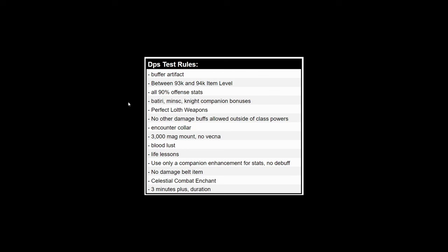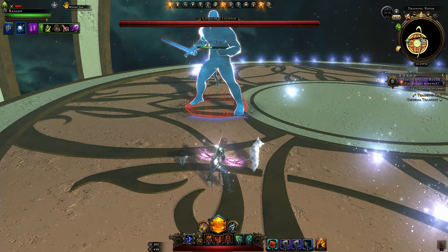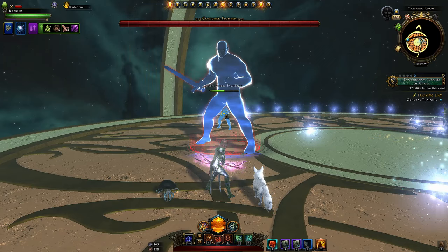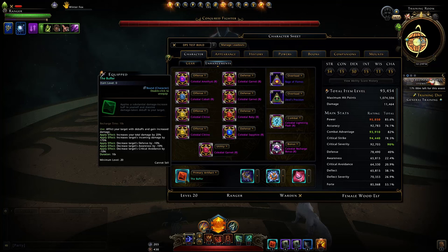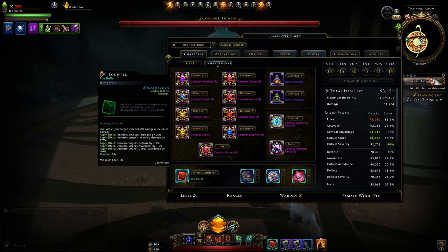This is all optimal settings, but we're doing this for all classes so it's fair. The build and other test requirements are as follows. It's very important to have a three-minute-plus test, and you can end just after your fourth artifact call beyond the three-minute mark to get the highest DPS. These tests have to be done on the preview server because we use the buffer artifact, which simulates being in a full party where you have artifact calls — and artifact calls are huge. You're going to deal more than half your overall damage within 10 seconds of an artifact call in end-game content.